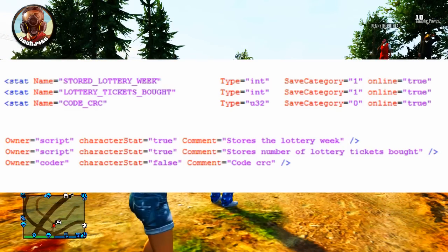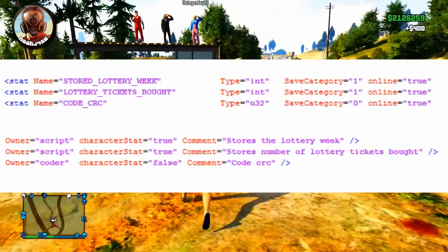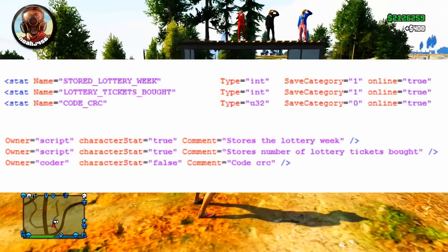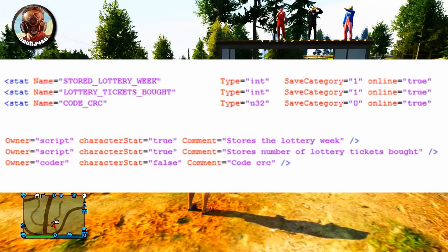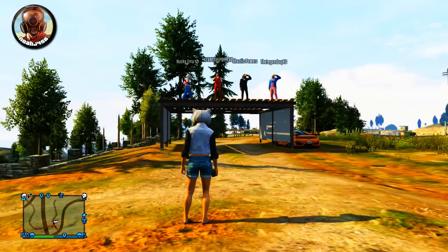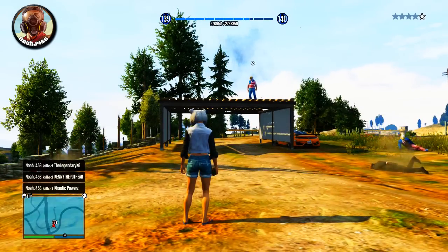I'm not sure exactly what code CRC means or what it does, but it's definitely important to setting up all of the stats because all of this stuff was found in the multiplayer map stats. The leaker said this was located in the multiplayer stats setup dot XML, which basically sets up how to store your stats — in this case, stored lottery week and lottery tickets bought.